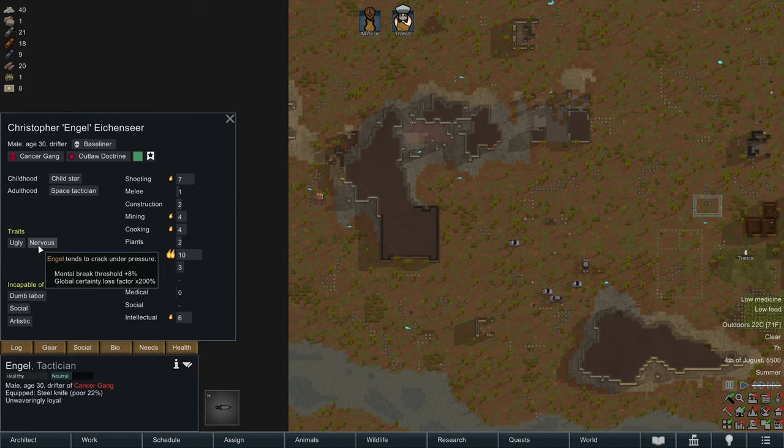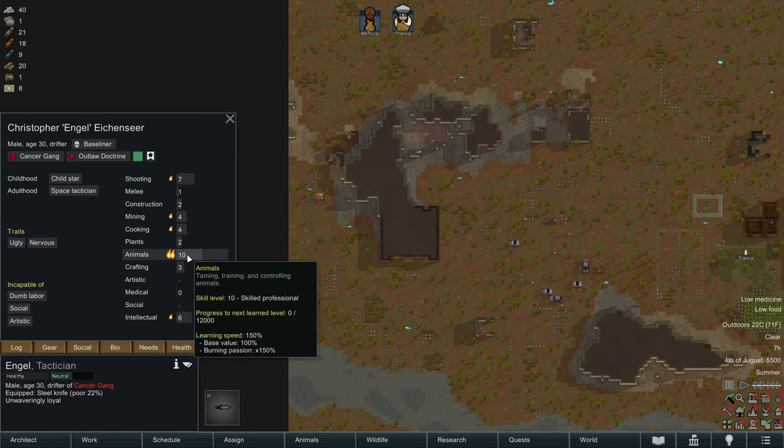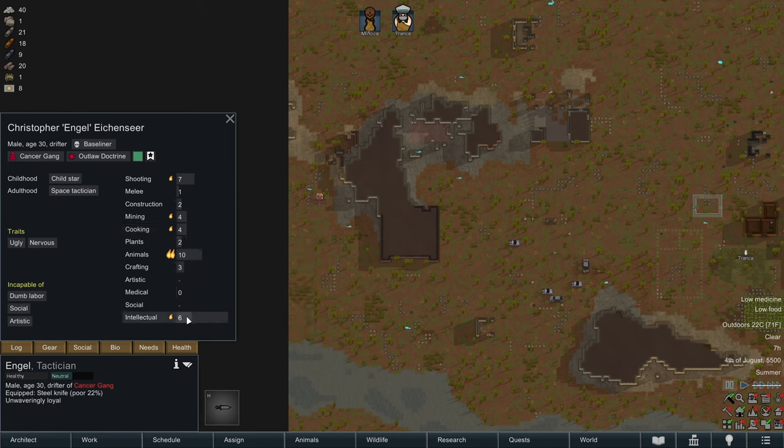Not great traits. For some reason he's incapable of dumb labor, social, and artistic. Does he have anything to make up for all these bad traits and restrictions? He's a decent shot — that can't be overlooked. Decent animal skill, decent intellectual skill. He could be like a cook and a researcher. That would be a good use of this guy. We'll recruit him if we don't kill him outright.